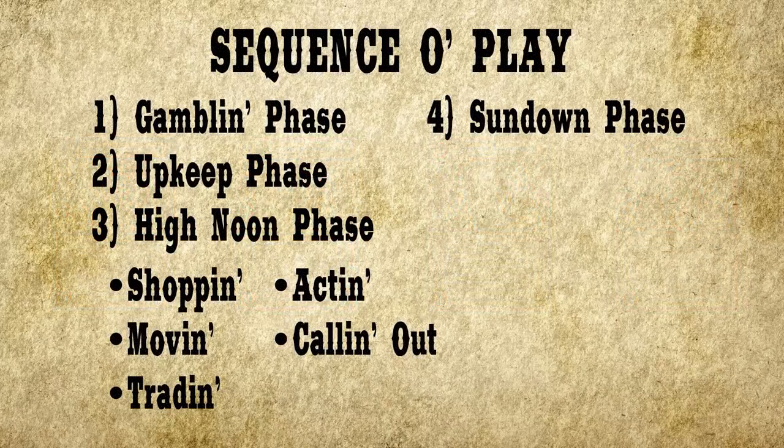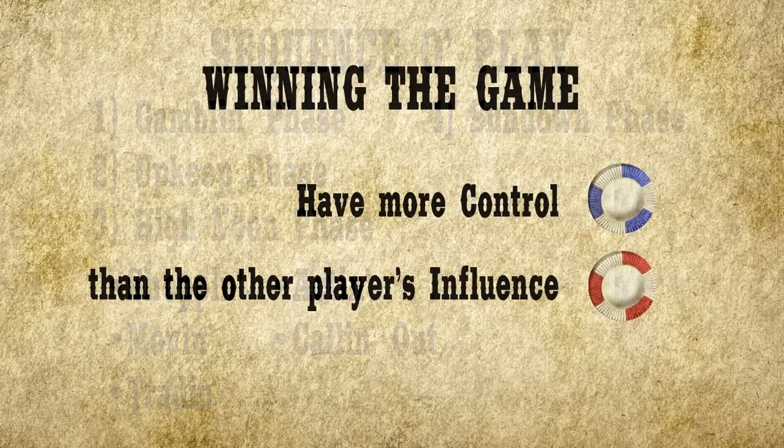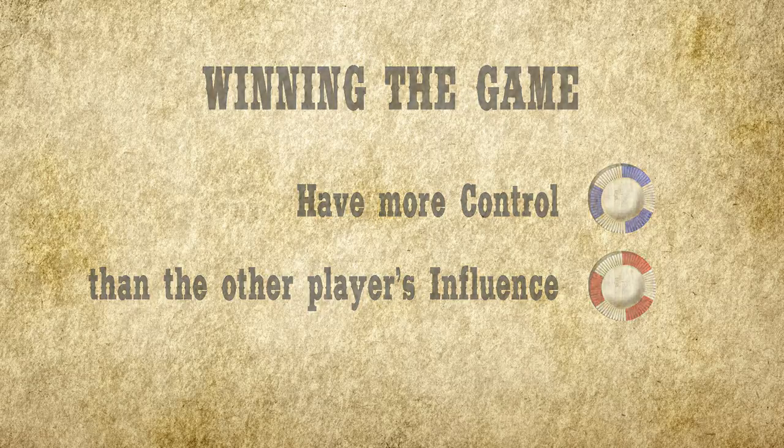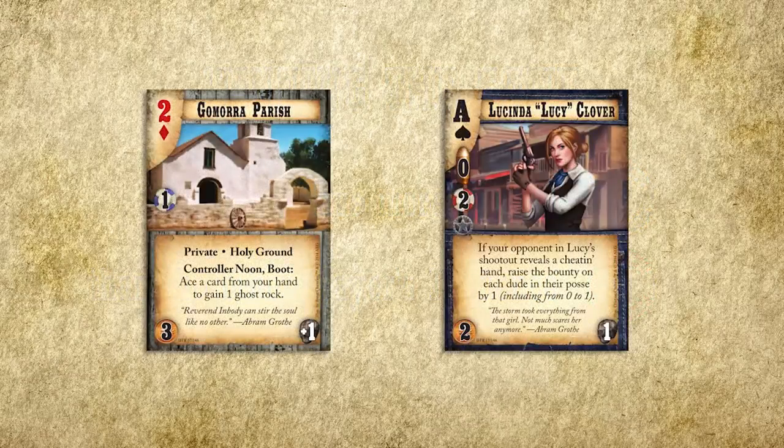We're also going to go through a full day in Doomtown. The goal of Doomtown is to gain more control points than your opponent has influence, and hold on to those control points until the end of a round. Control points are shown as blue chips on cards, and influence is shown as red chips on cards.